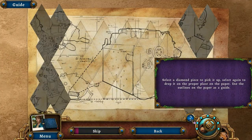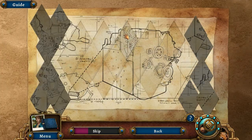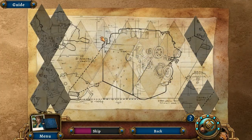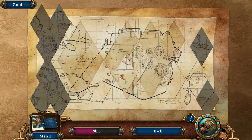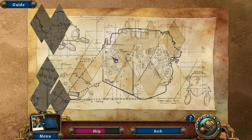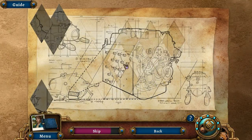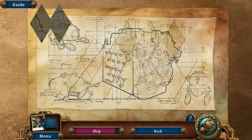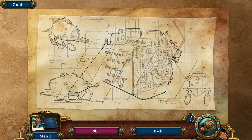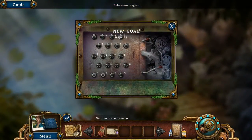Select the diamond piece to pick it up, then select again to drop it on the proper place on the paper — use the outlines as a guide. We are not rotating pieces this time. I like rotating puzzle pieces but not really. I remember this puzzle as being harder, but maybe now I know what to do. We are almost done — just need to put the last piece in the right place. We have submarine schematic! New goal: escape the temple.